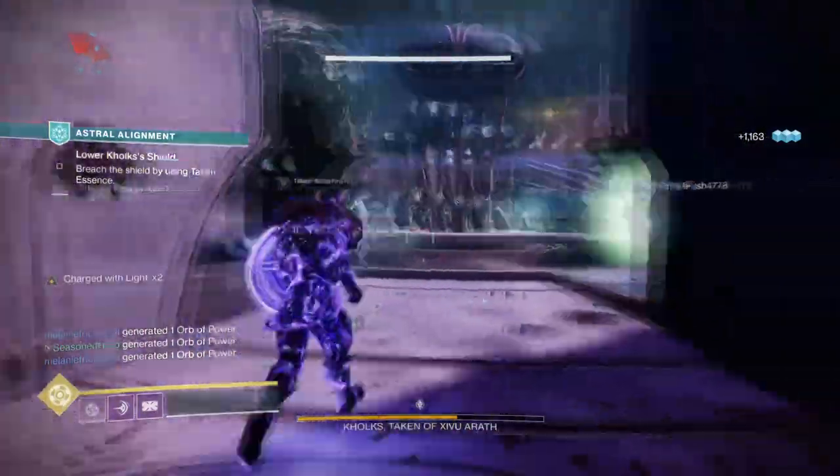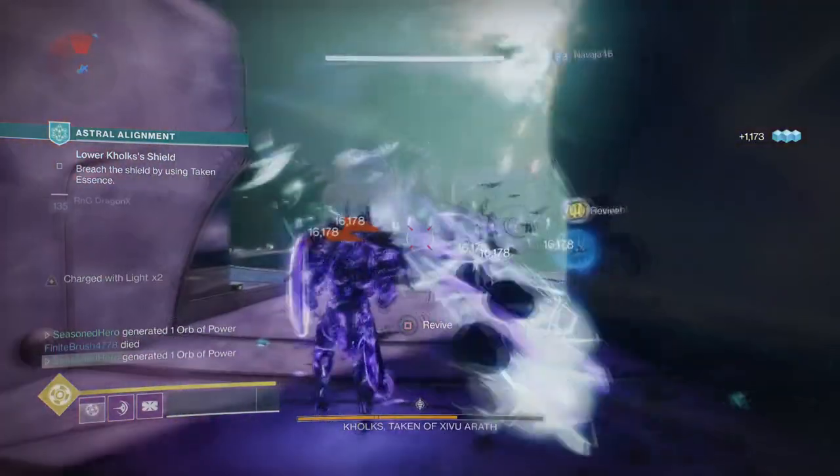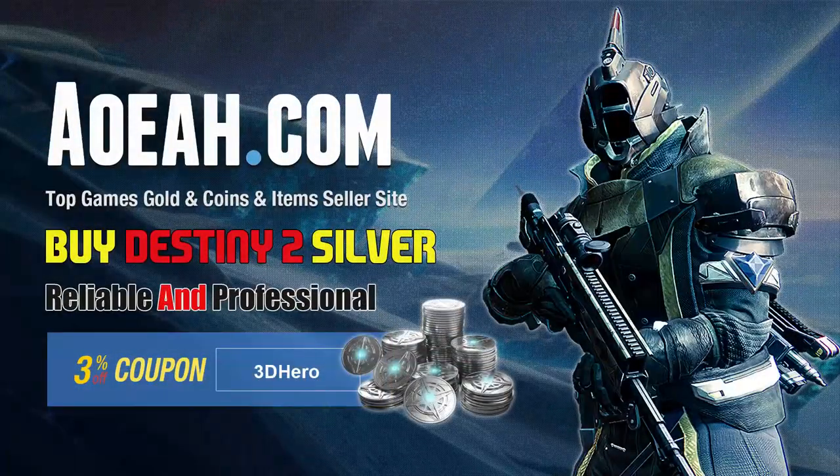But before we head in, a word from our sponsor — and yes you heard that right, your boy is making moves. AoA.com offers discounted Silver for Destiny 2 users; use my code to get 3% off.